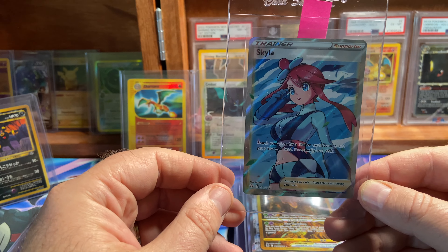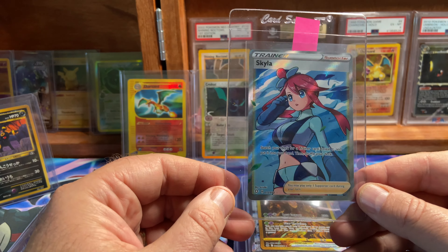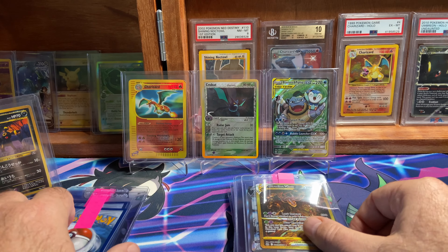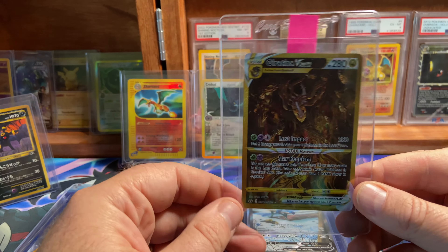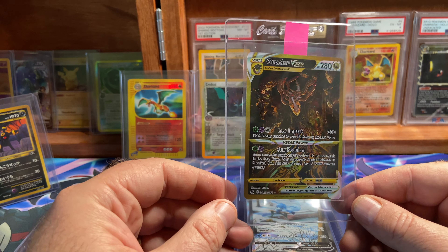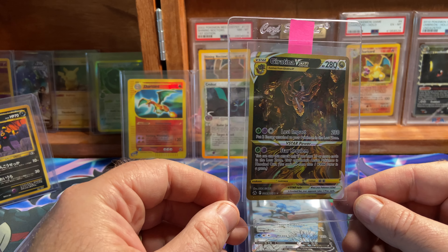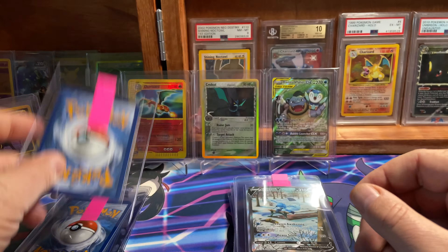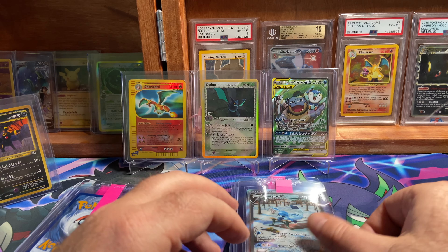Skyla here from Shining Fates. Not perfect centering, but close enough. I'm hoping for a nine or a 10 on that one. I have several, so we'll sell the others if it comes back a good 10. Got the Gardevoir V-Star here from Crown Zenith. I truly believe that this is a solid 10, if not a gold label 10.